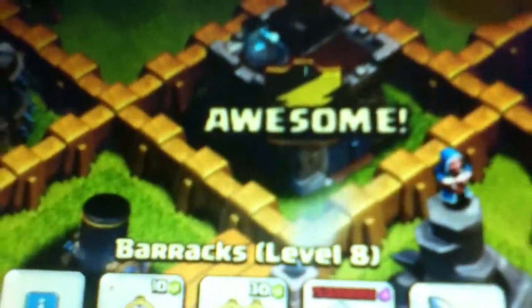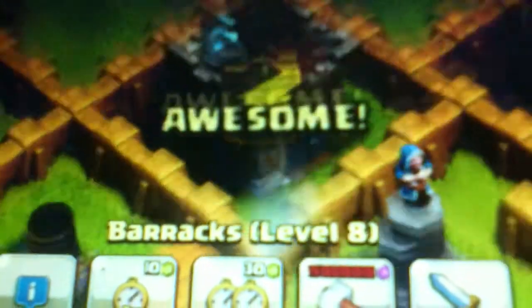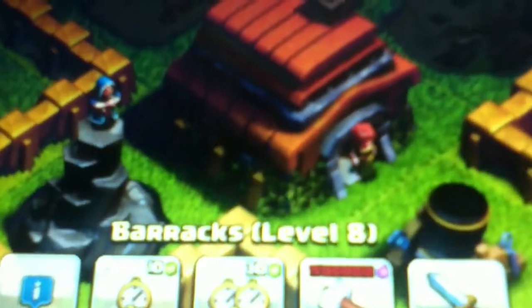My clan's name is Awesome, with a flag like that. So if you want to, you can come and join if you want — that would be pretty great. My Town Hall is level 6. My Archer Towers are all level 6, and all my cannons are max for a level 6 Town Hall.